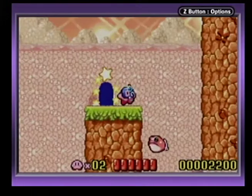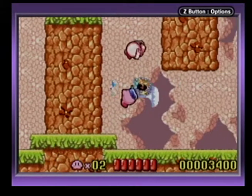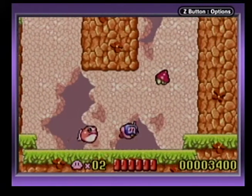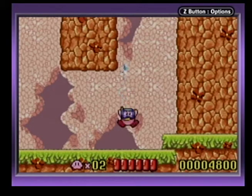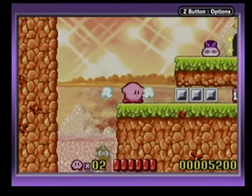I think there's something in here, like a boss that I don't need to fight. I don't really want this ability — you can use it underwater, I think, but I'm not a big fan of it. That froggy was trying to kill me.